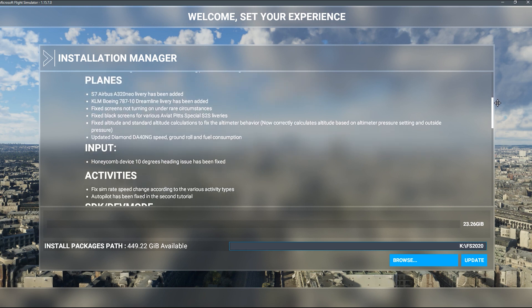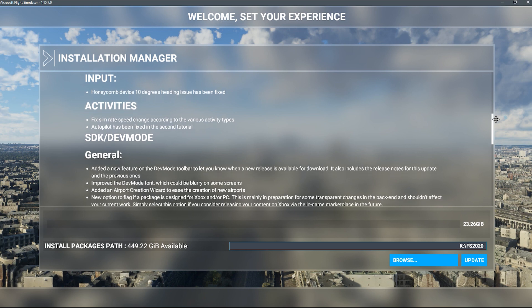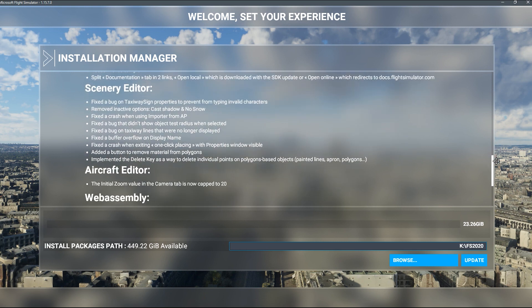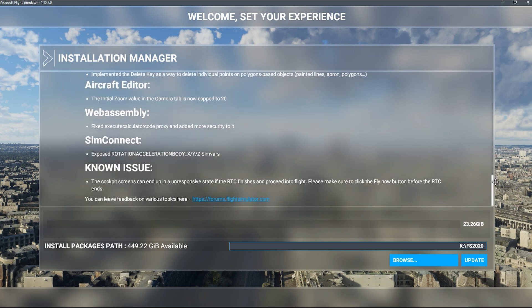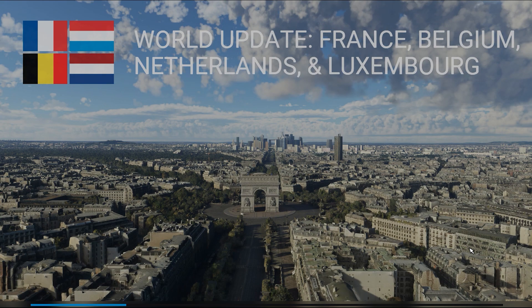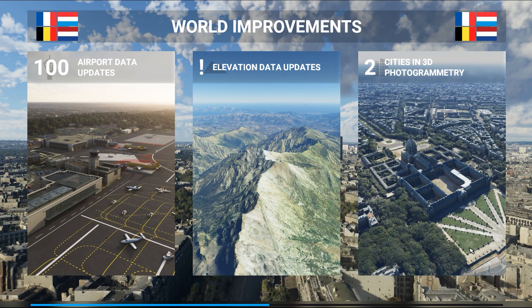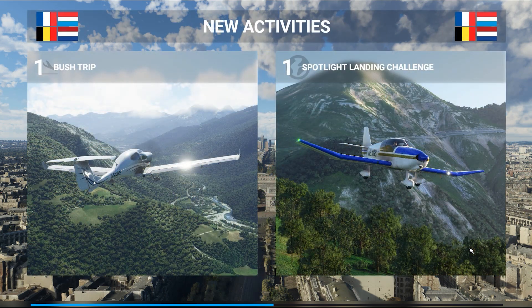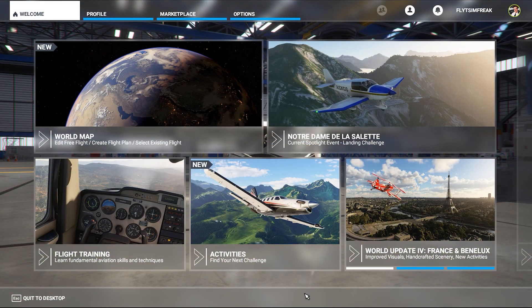I'm going to scroll down slowly here in case you want to pause the video and read about all the updates in this patch. I'll quickly download the patch and then we'll do the last part — the in-game update to get all the new POIs and sceneries for France. Let's click Update. This is now done and it says installation is complete. We hit Continue and we're greeted with a new splash screen: World Update — France, Belgium, Netherlands, and Luxembourg, with four flags in the corner. There are airport data updates, points of interest, new building types, a new spotlight challenge, and new bush trips.